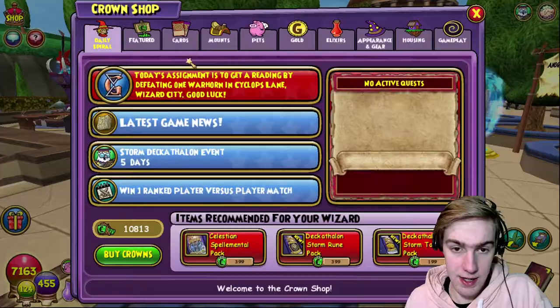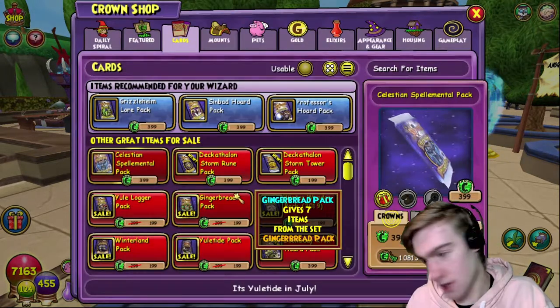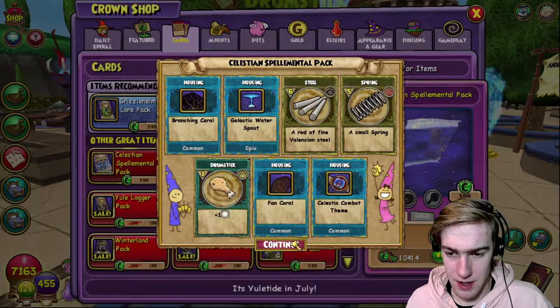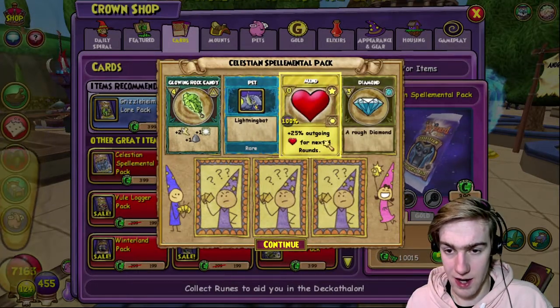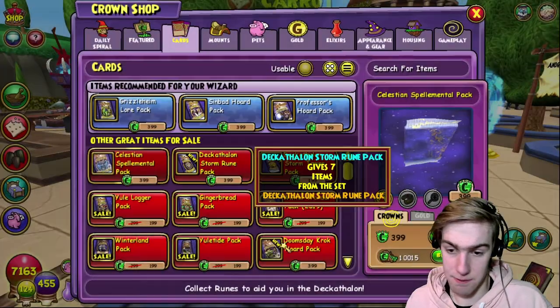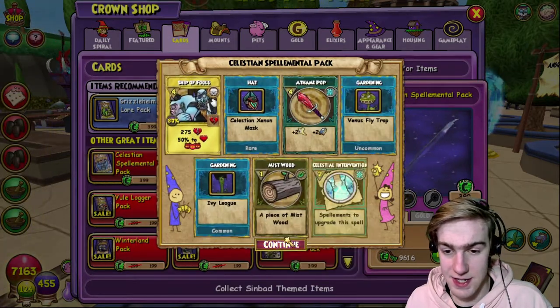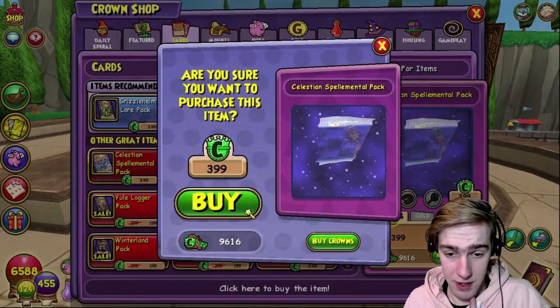Wow, who would have thought. Ready for me to sink all of my crowns into this pack? Welcome. I can't remember what we started at, but here we go. Celestia combat theme - a great theme by the way, really great, highly recommend. We got a mend, pretty cool. A sunyan, even better. There we go, we got the TC - so at least we got something. And we got celestial intervention.